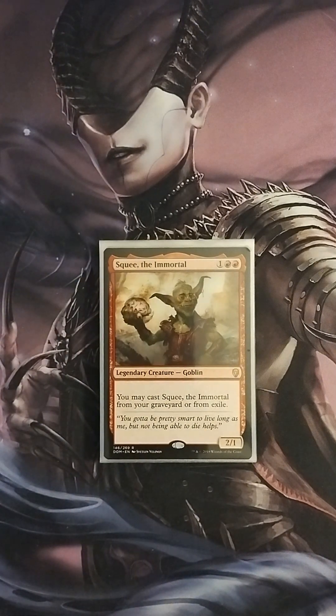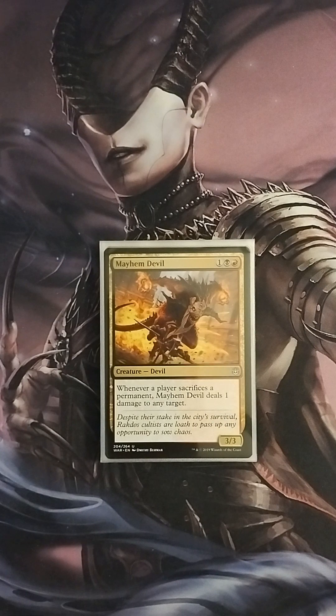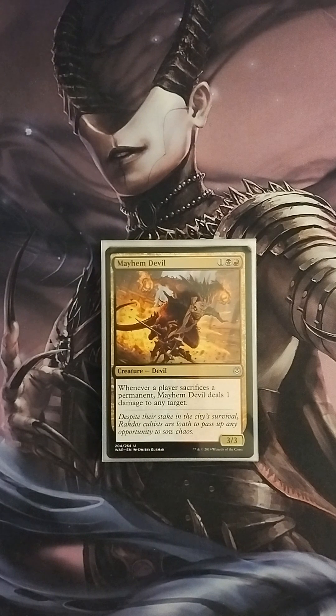Then we have Squee the Immortal, a 2/1 goblin — you may cast Squee from your graveyard or from exile, making him another all-star sac outlet. Then we have Mayhem Devil, a 3/3 for three mana: whenever a player sacrifices a permanent, Mayhem Devil deals one damage to any target. This card has been in the format for a long time, grown in popularity, and does a great deal of work in this deck.